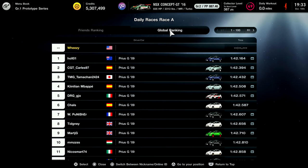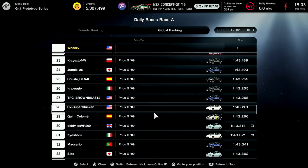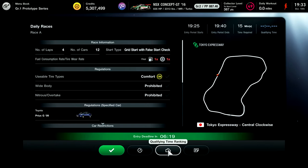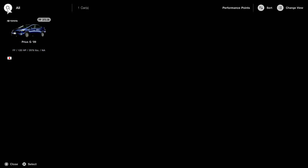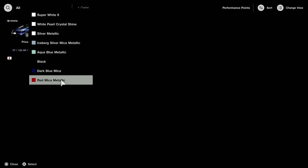The best laps in the world right now are 1:42. I'm not expecting to get anywhere near that — I basically just want to start getting in the ballpark. It actually drops off into the 1:43s in the top 50, so a pretty decent spread off the top. I'm going to jump in a rented Prius and do some hot laps to see where we can start out.